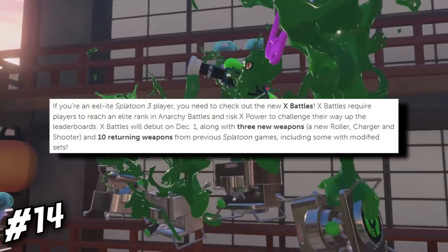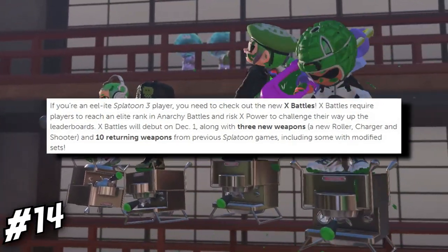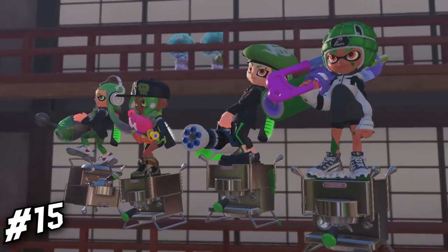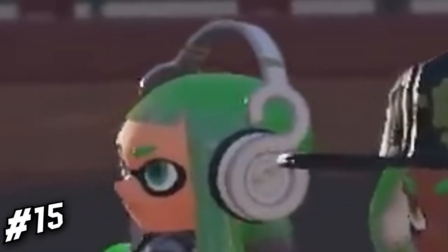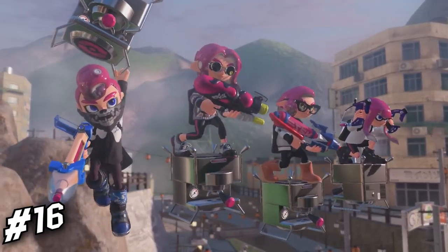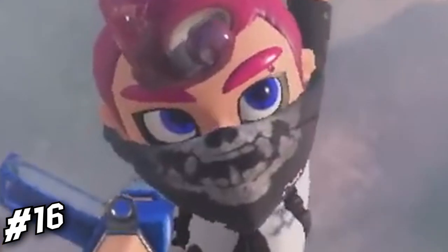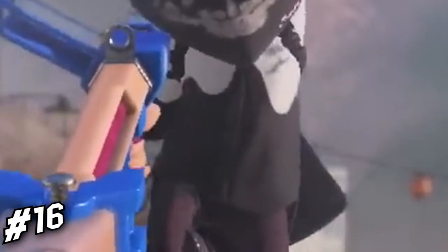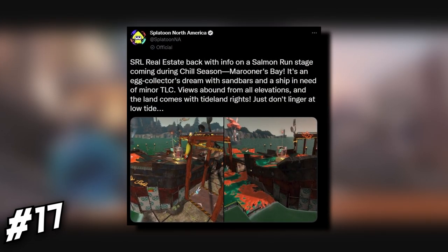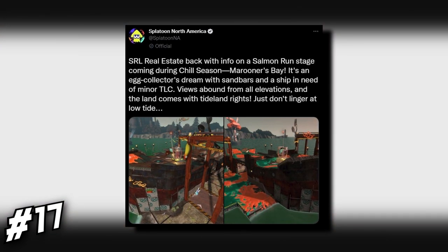On the official Nintendo blog post, we'll be getting 10 returning weapons from previous Splatoon games with different sets. Forge is getting some attention via gear, one being the helmet and recolored Ocho Octophones. A bunch of old gear makes a comeback: Gold High Horses, Skull Bandana, Jelly Vader Cap, Ink Wash Shirt, and more. This wasn't shown in the trailer itself, but Marooner's Bay from Splat 2 is returning in this game's Salmon Run mode.